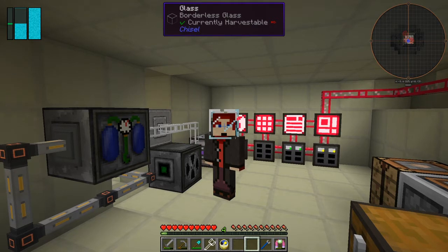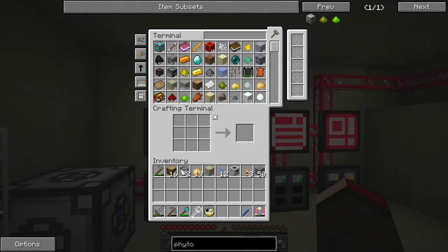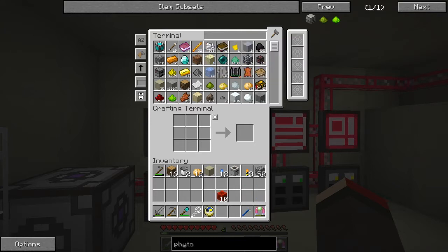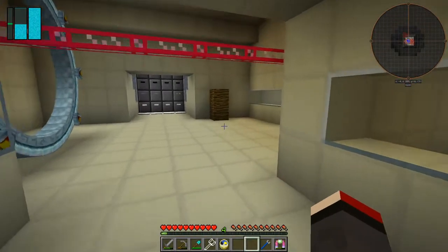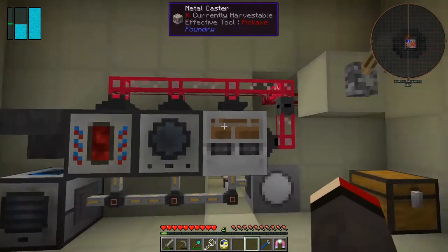The easiest way to power it is with a sterling generator, so let's make one. The recipe for sterling generators is 10 blocks of iron and 10 blocks of redstone in the assembly table. I'm not sure I've got any iron, so let's get the iron going before we do anything else.